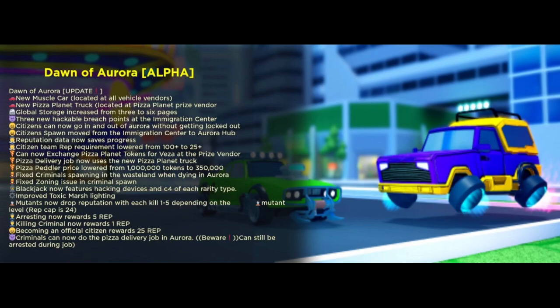So right here, this is Dawn of Aurora — we are in alpha. Dawn of Aurora update: we got the new muscle car, which kind of looks like the junker car but cooler looking, and it's located at all our vehicle vendors. There are legendary, rare, and epic versions. We also got a new pizza planet truck located at the pizza planet prize vendor, which I haven't really done anything in pizza planet, so I won't be able to buy this truck.